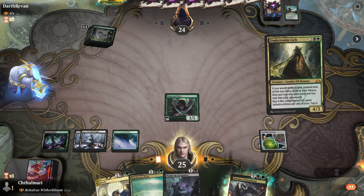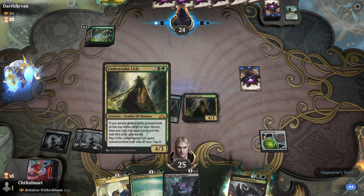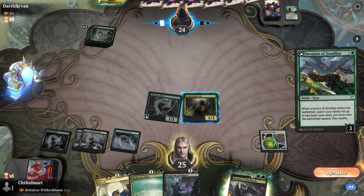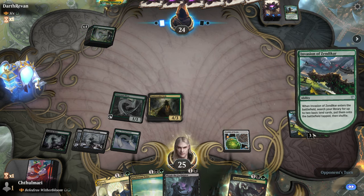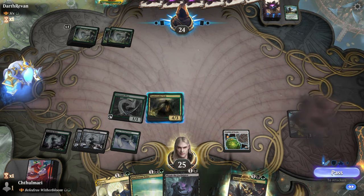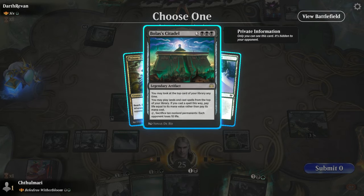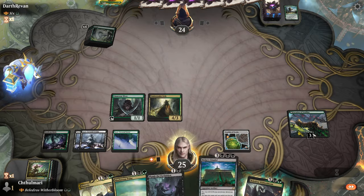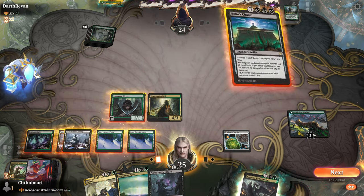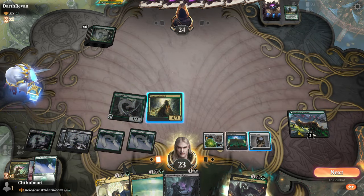Interesting — Underrealm Lich. He's going to get his commander out, but that's fine. Invasion of Zendikar — this guy likes lands. I can't imagine what he could have maybe... that's interesting. That is very interesting. Bolas's Citadel — okay, we can't do much with it. Yeah, we'll just swing.